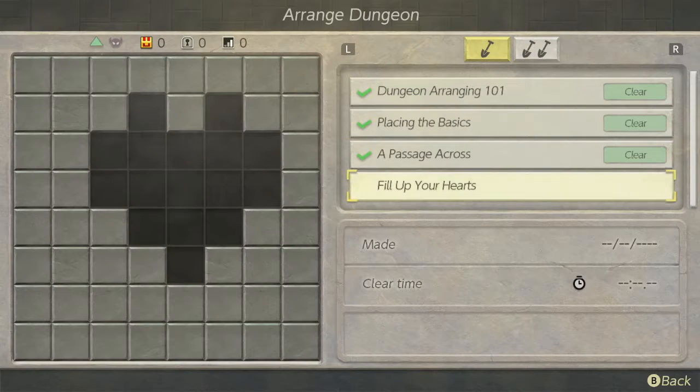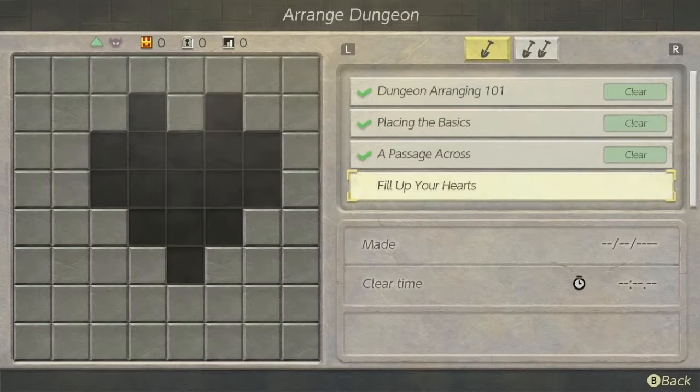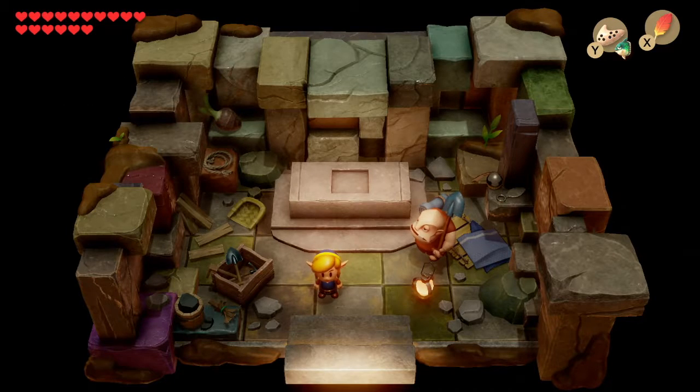Fill up your hearts — it's a smaller one. Oh, I have to fill every single tile. Now of course you can use an amiibo and I think spawn in Shadow Link, who will chase you through the entire dungeon, which I think adds a different kind of element to it. I don't have any amiibos to try it out, and I don't think I'd want to even if I did.